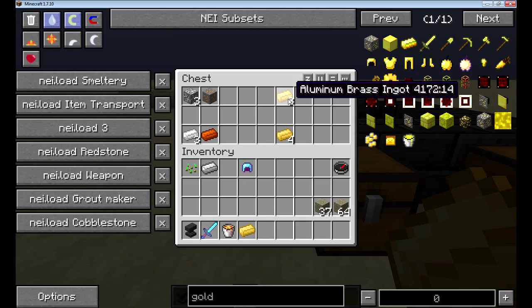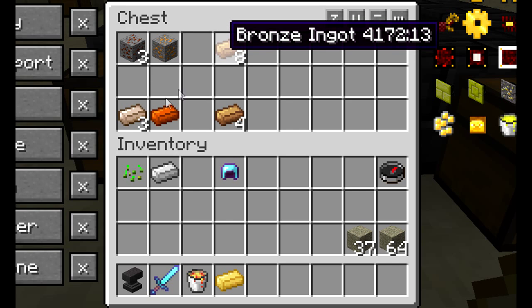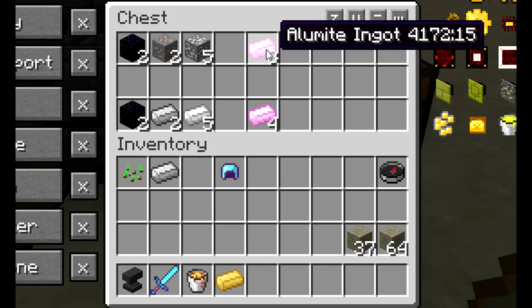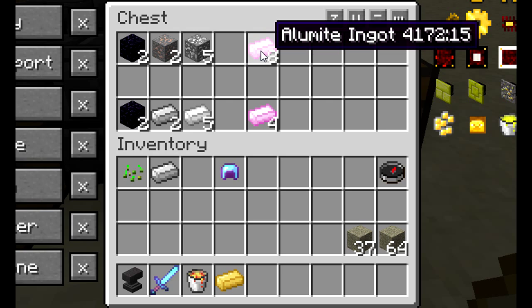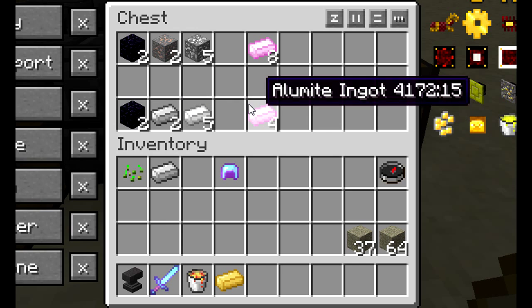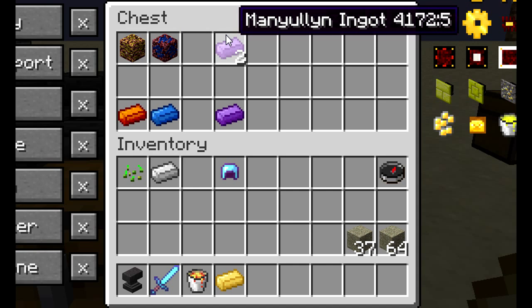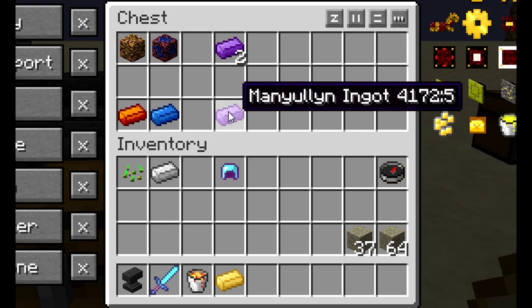There are some additional alloy recipes. Three tin ore and one copper ore makes eight bronze ingots; three tin ingots and one copper ingot will make four bronze ingots. Then we have allumite: two obsidian, two iron ore, and five aluminum ore will make eight allumite ingots; two obsidian, two iron ingots, and five aluminum ingots will make four allumite ingots. One ardite ore plus one cobalt ore will make two manyullyn ingots, and one ardite ingot plus one cobalt ingot will make one manyullyn ingot.